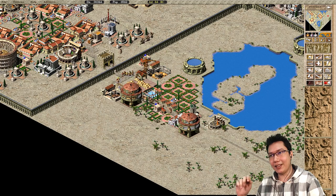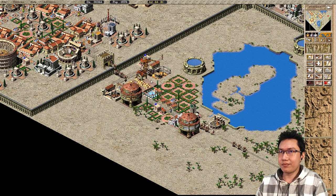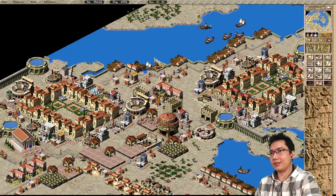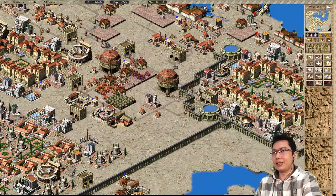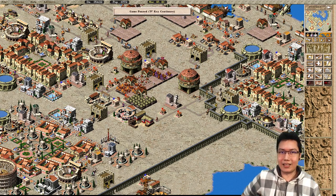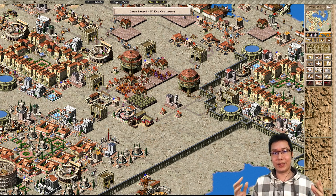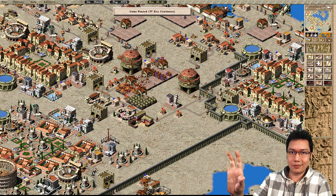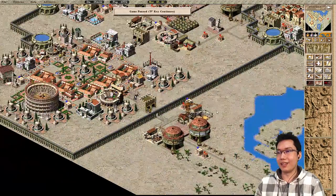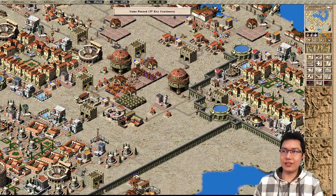The last couple of points are more of a conceptual thing. Point number nine: think of your city as a system. There's a reason why I call this series City Building Doctor — because your city is almost like a living organism. It might have lungs, a mouth, a digestive tract. You sort of have to think of it as a system.